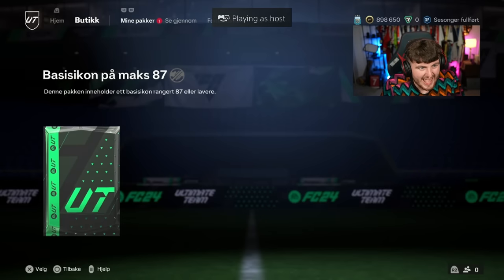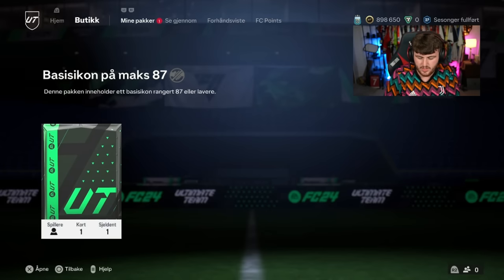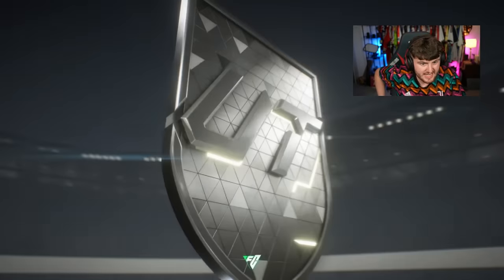We've got our next 87 rated. Basis icon, max 87. Here we go. Be better than that — we want to see Italy, to be fair. Zola's class.